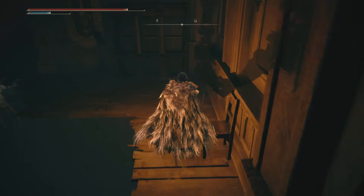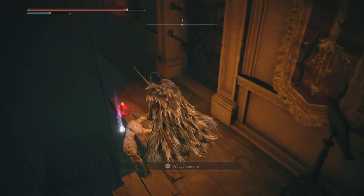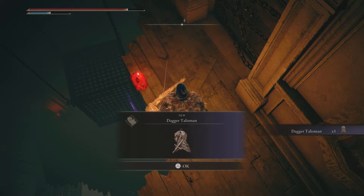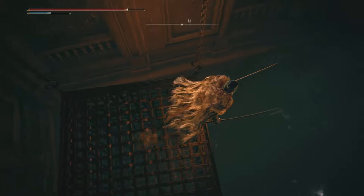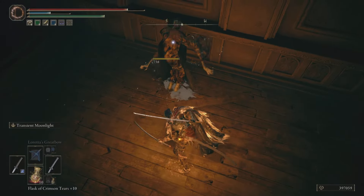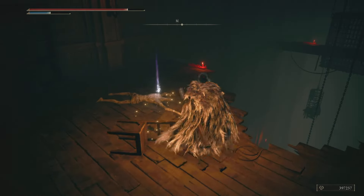As you can see we are at the location we want to be. This is the first piece of loot — it's the Dagger Talisman. Very, very useful; it improves your critical hits. Drop down onto this cage, then drop onto the Abductor here, and grab the Rune Arc as well.